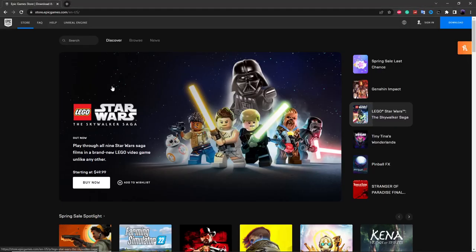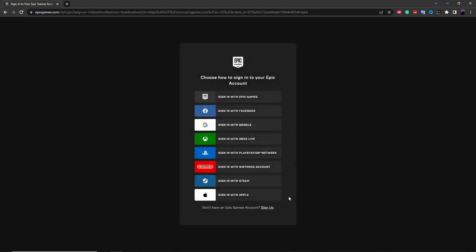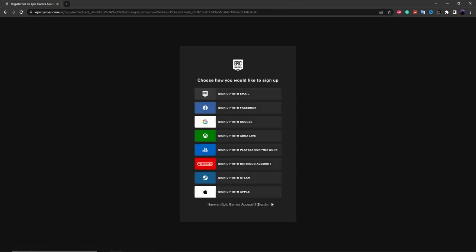For these bot lobbies to work you're going to need to create a brand new Fortnite account. Head over to epicgames.com, click on the Sign In button, then choose the sign-up option and fill out the form to create your account. I've already created a brand new level one account so I'm skipping this step. If you're unsure how to do this, look up a tutorial on YouTube.